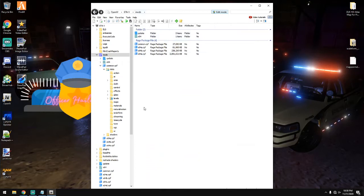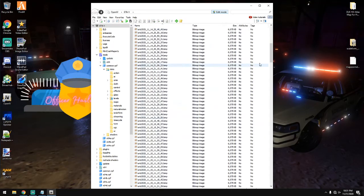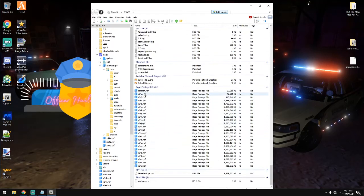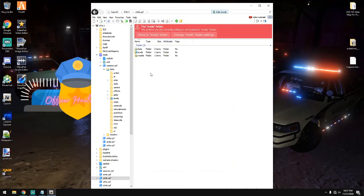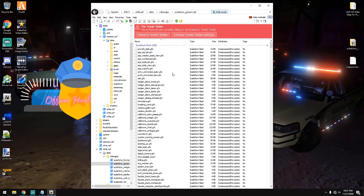When you're in your mods folder, we need to access x64b. If you don't already have x64b in your mods folder, go out to your GTA 5 main directory and navigate all the way down to the bottom. You're going to see all your x64 lettered folders. Find x64b and navigate to Data, then CD Images, then Scaleform Generic.